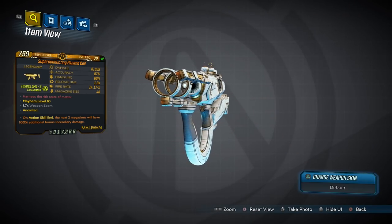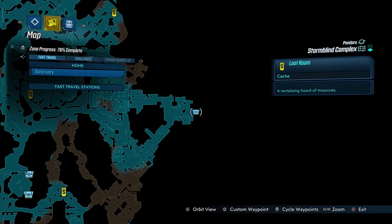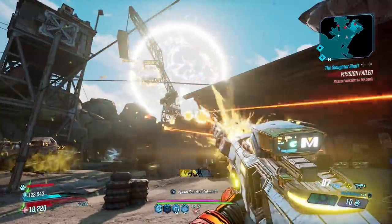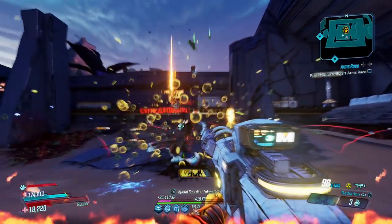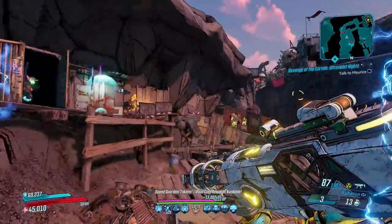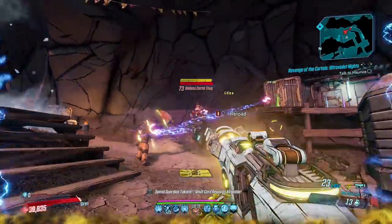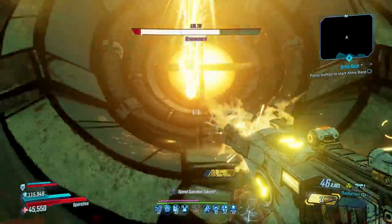Up next, the Plasma Coil — a top tier SMG that always comes in shock and radiation and can only be dropped in Arms Race with an increased chance from a specific chest. The Plasma Coil has harnessed another state of matter, delivering a blistering volley of 16 elemental orbs that cut through anything and everyone. Charging it up will have them unleash at a rapid pace, crushing whatever they impact. It comfortably deals with mobs, crushing multiple opponents in each quickfire burst, and that strength remains while bossing, cementing it as one of the best weapons in the game.